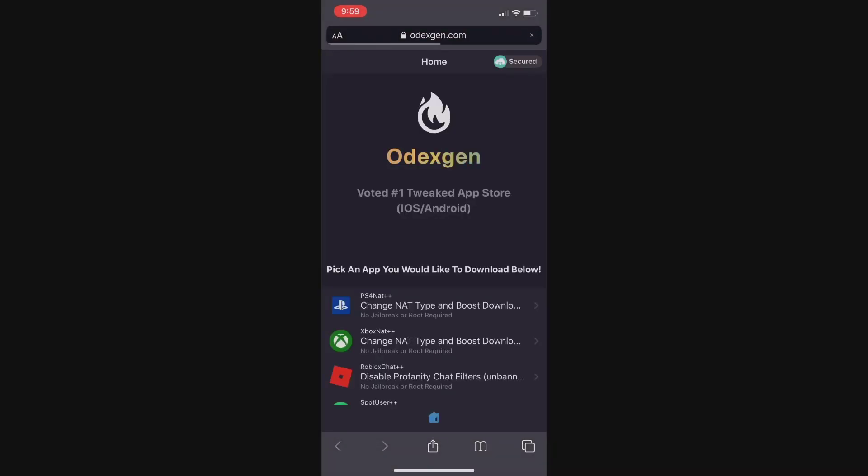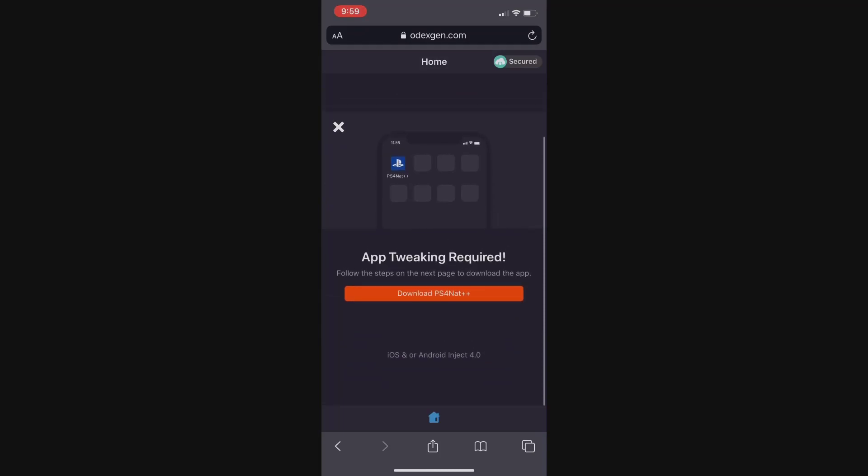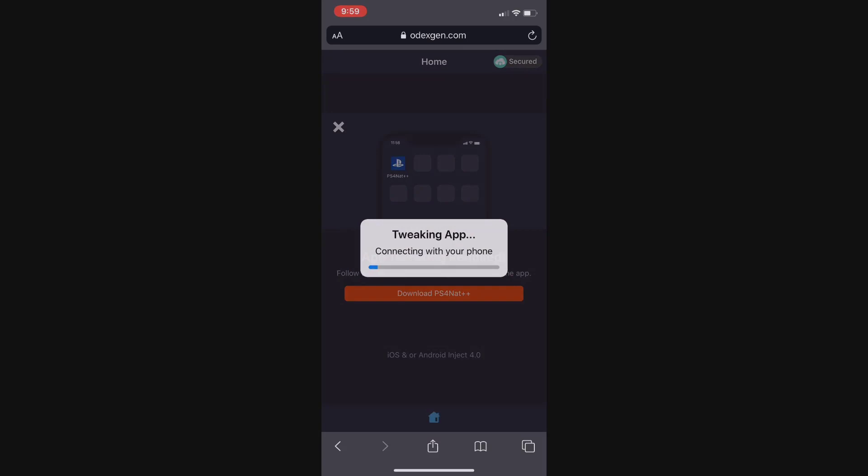It's going to bring you to the site right here and all you need to do is find the PS4 NAT++ app. Once you locate it, just go ahead and click on it. You're gonna see an orange button that says 'Download PS4 NAT++', so just go ahead and click on this and it's going to be preparing your phone to download PS4 NAT++ so you can change your NAT type to open.